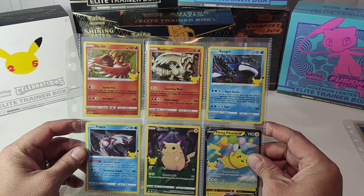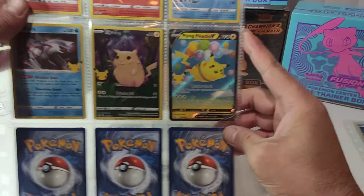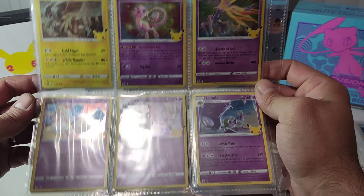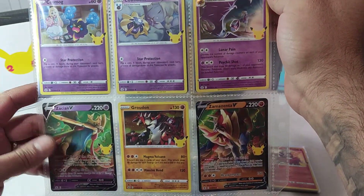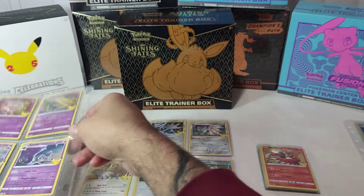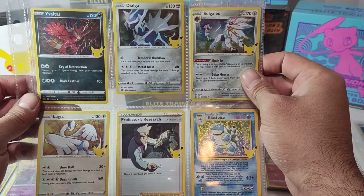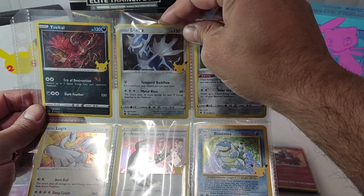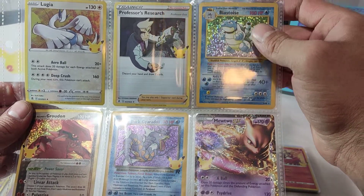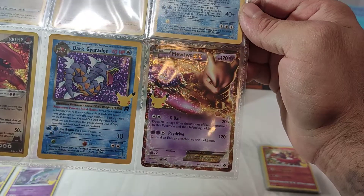So we got Reshiram, Kyogre, Palkia, a little chunky Pikachu, Flying Pikachu, Zacian, Mew, Celebi, Cosmog, Cosmoem, Lunala, Solgaleo, the Groudon, Zacian V, Yveltal, Dialga, Lego Lugia, Professor Research, the Blastoise Groudon, Team Magma's Groudon.